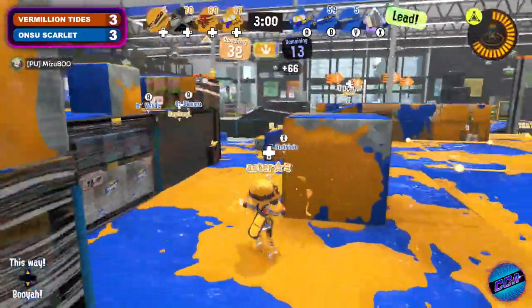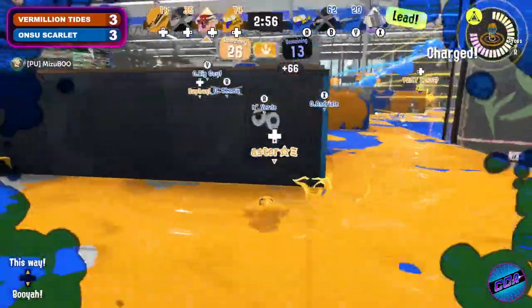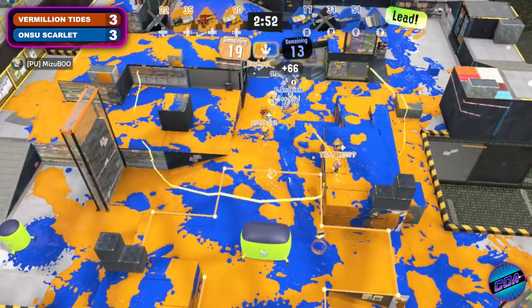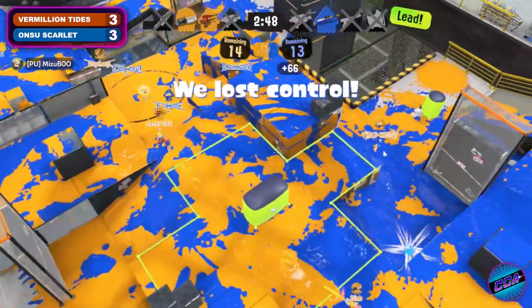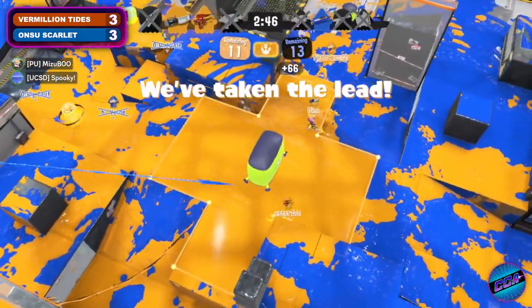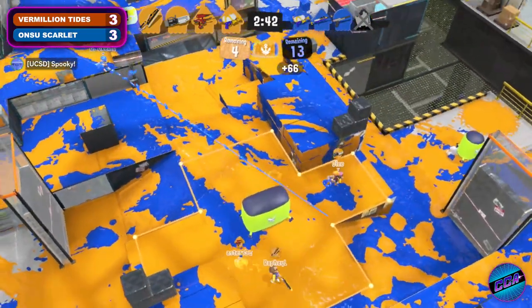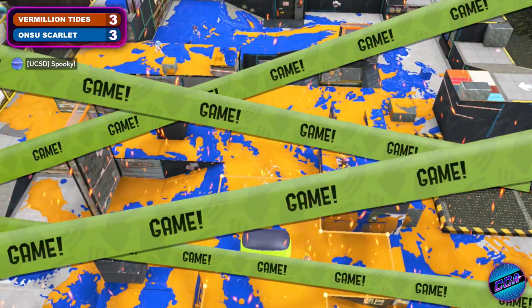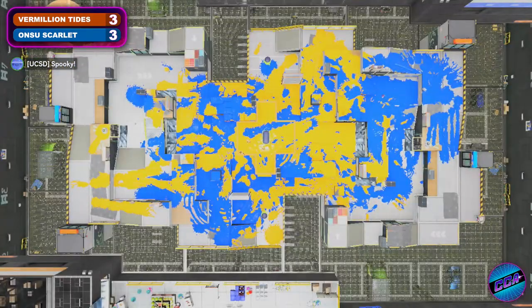Vermillion Tides gets a three-down situation — that's huge, creating that stagger effect. And now the points are just ticking away. Two-down situation, three down — make that a delayed wipe, Frosty! Vermillion Tides has taken the lead, scoring down, the timer's ticking down — and that is game! Vermillion Tides takes the set four to three!